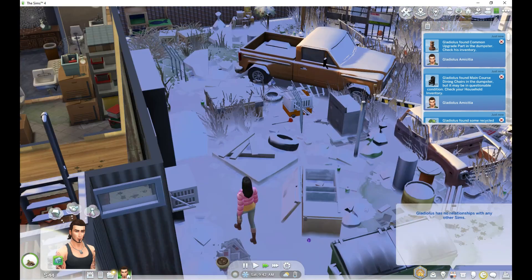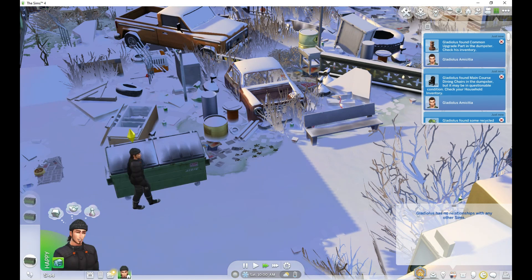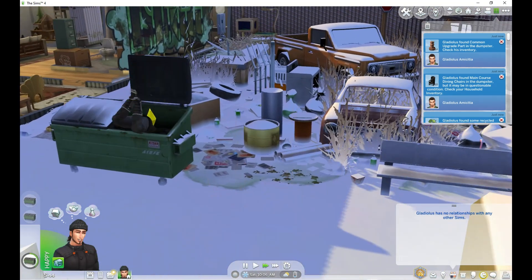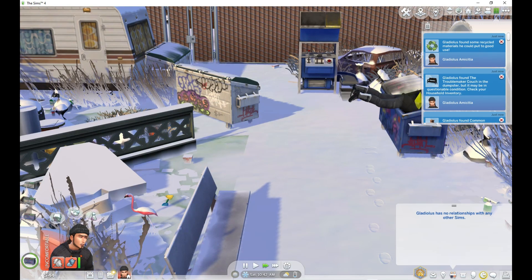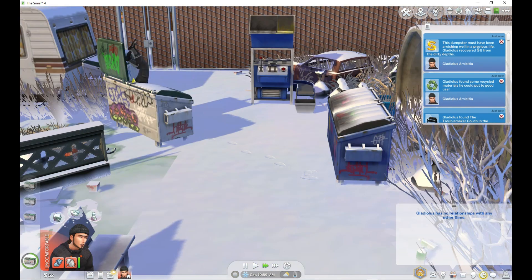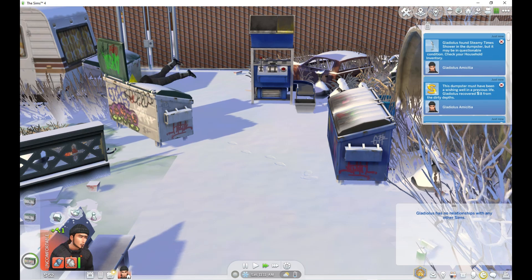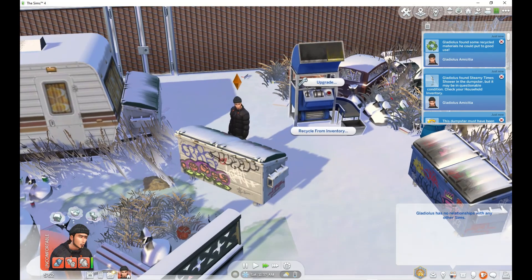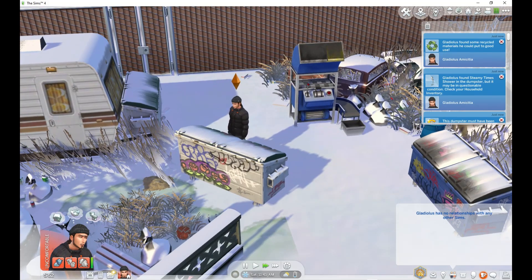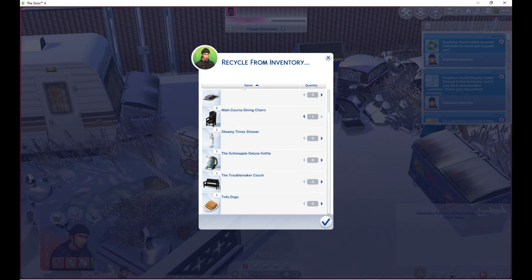We're going to go back to seeing if we can find some items. This is the outfit that I put him in — I don't know why he was wearing that other one. So far not a whole lot; we'll just do a couple of dives per bin. We found another $8, so that's good. We have a shower — can we not get to this one? Nope, we can't get to that one. I know he has to go to the bathroom, but let's get rid of these burnt pieces — not a whole lot to get rid of.